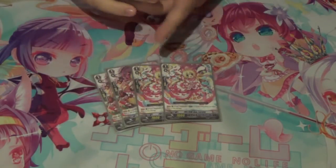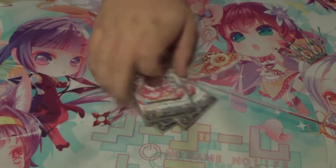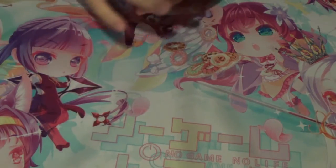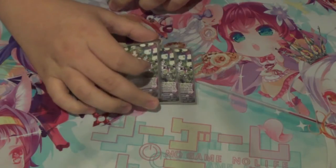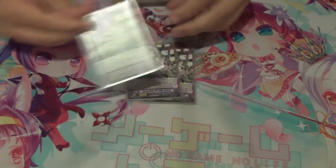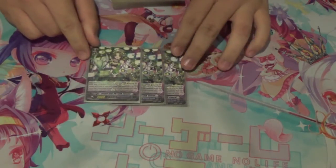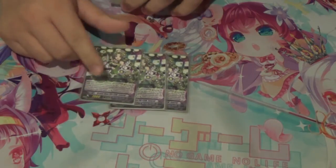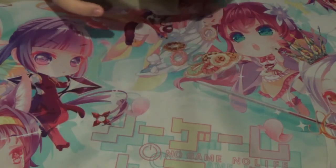We run 4 limit break enablers because it sets up your Labrador play with the new stride. Some people don't run it, I like it. Then we play 3 Emerald — its ability lets you bounce 2 things and give something plus 5,000 power. It's really good with Labrador if you know they don't have a PG or a lot of cards. You're able to bounce this and use your 5 counter blast by bouncing everything and giving Labrador plus 25,000 power. It's pretty great.